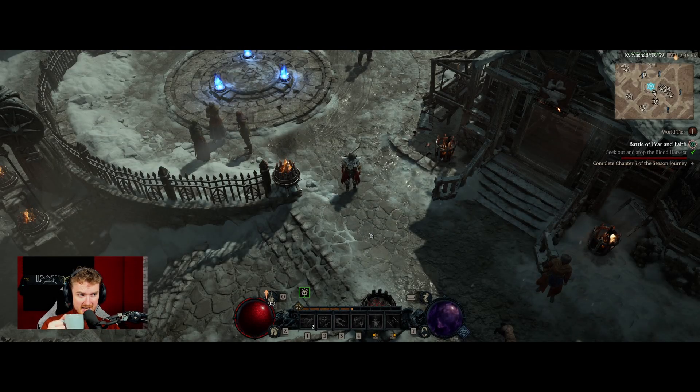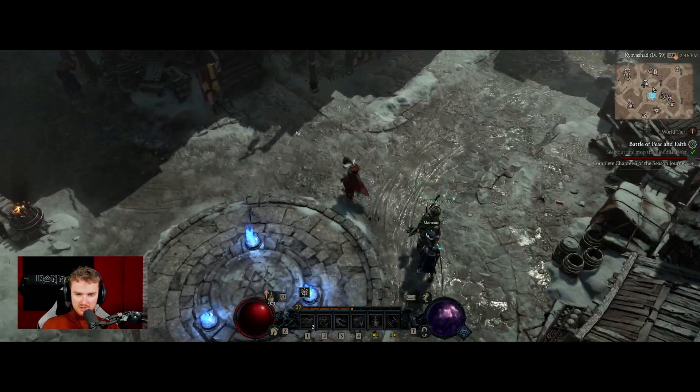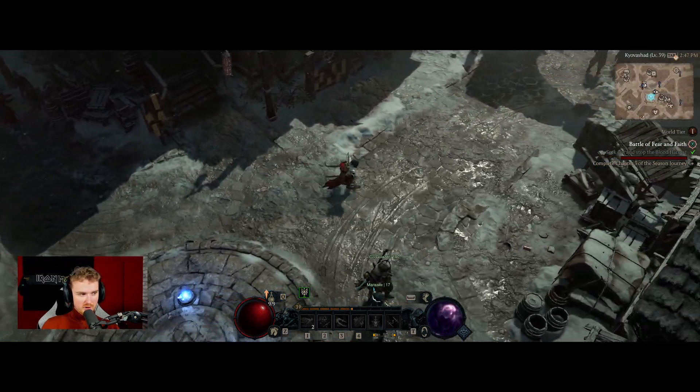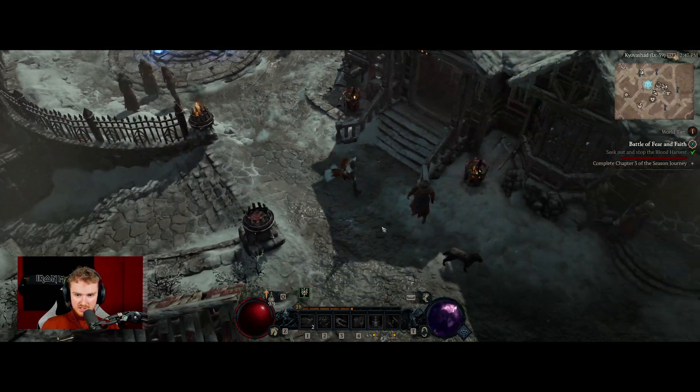Welcome back everybody, my name is EK. Today I have a nice cup of black coffee — no vanilla coffee today. I slept for so long it's ridiculous, so I desperately need some caffeine. The goal of this video is to try and get to roughly level 50 and unlock World Tier 3, which is when we're getting into that early end game stuff. I'm gonna get stuff done and cut back in when something interesting happens.